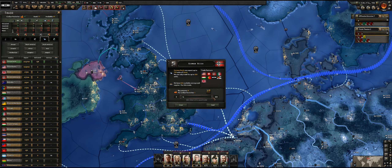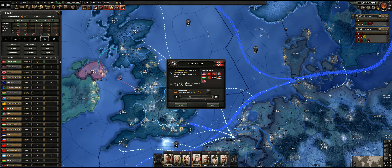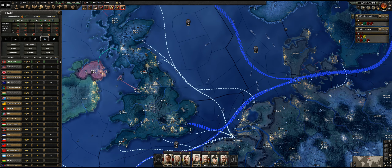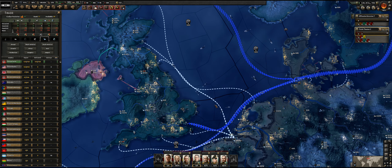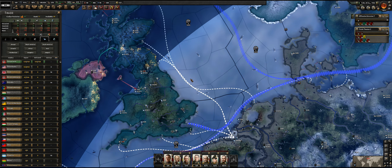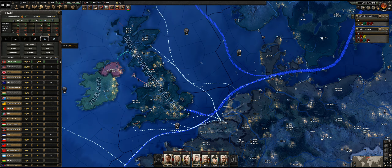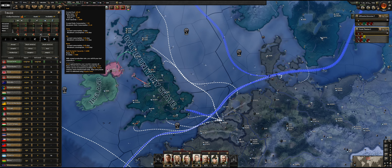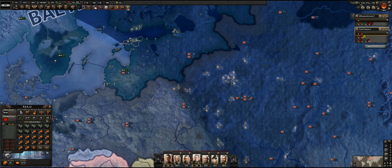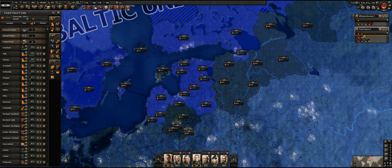We've got a shortage of steel here. Is that resolved? No, we need more — one more to go and then we should be good. Now it says we're at zero, perfect. Am I importing anything I don't need? I'm actually filling up my fuel reserves once again. I've got some slots I can start filling up.